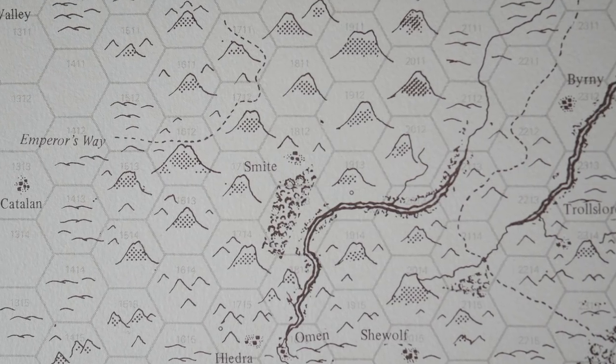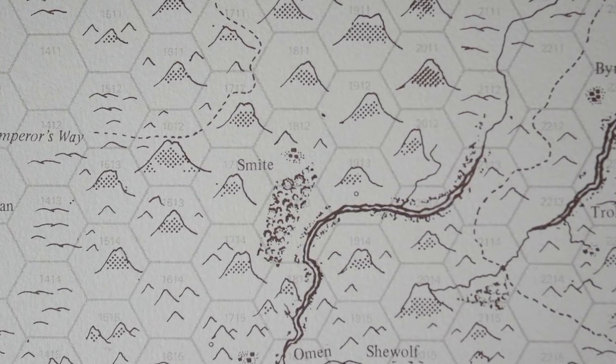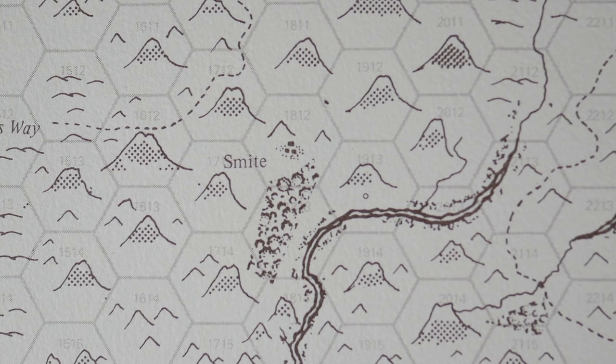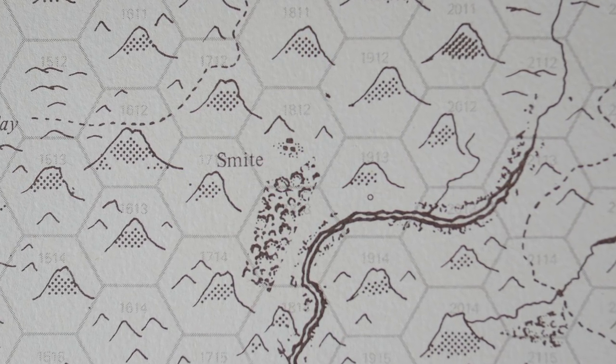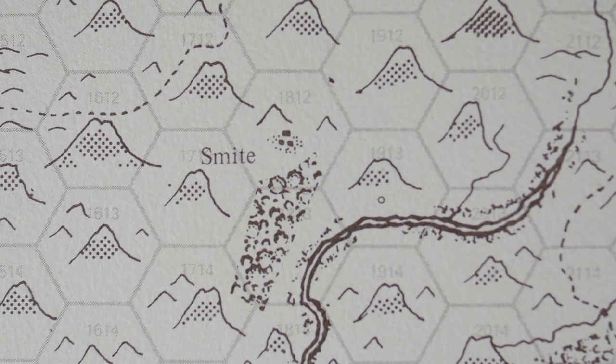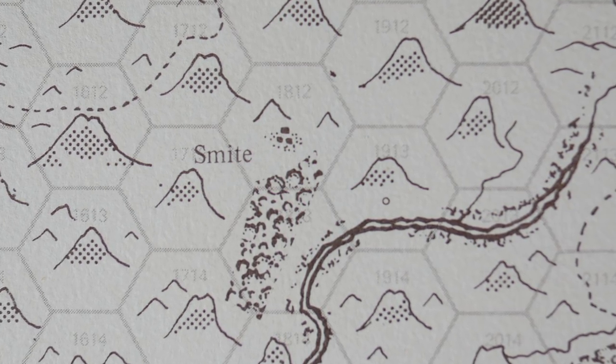You have your Hex Map, so your party enters a forest Hex — what do you do? First thing is you're going to describe where they're entering. When you're looking at a Hex that has the symbol for a forest in it, it doesn't mean it's wall-to-wall woods. There's going to be a whole lot of different things. You want to look at the Hexes that are next to it to get an idea of what transitional terrain you might be in. If they're coming out of a Hill Hex and entering a forest Hex, it will probably look like some combination of hills and forest.